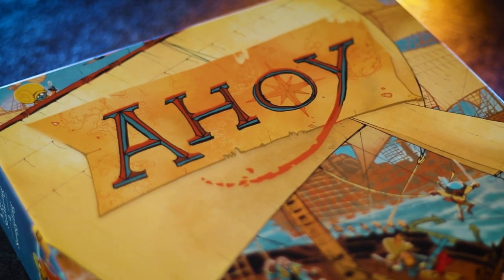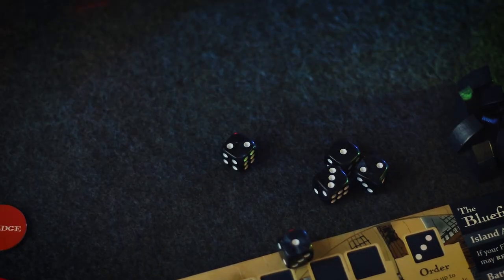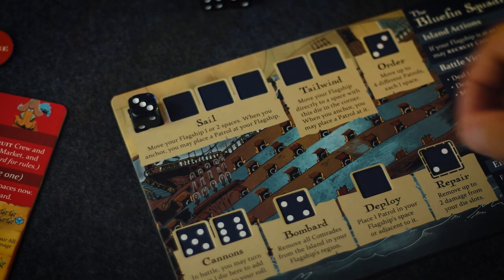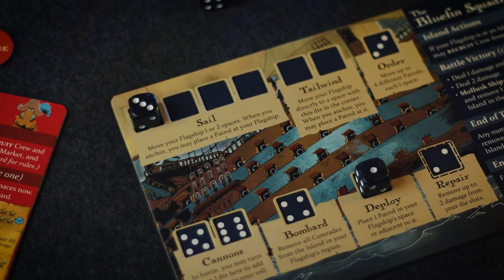Ahoy is an asymmetrical dice allocation game on the sea. Players will roll their dice simultaneously and then each take turns by placing two dice onto their player board using actions as they do. A player's goal to win the game is to collect and have the most fame by the end of the game.